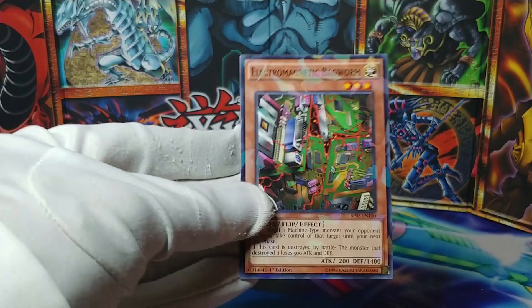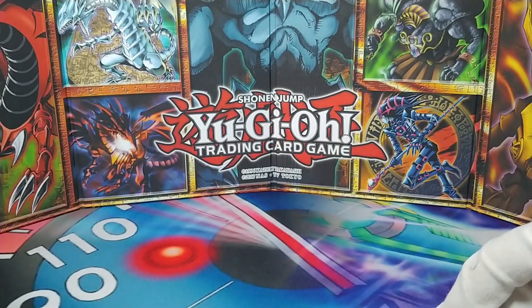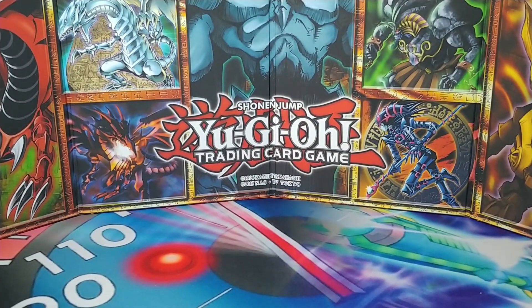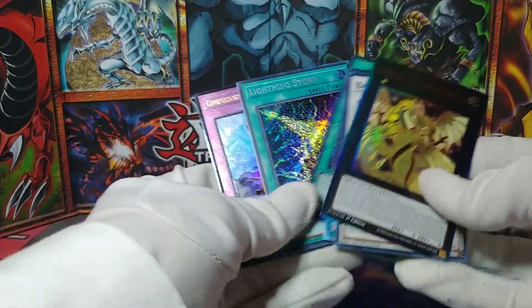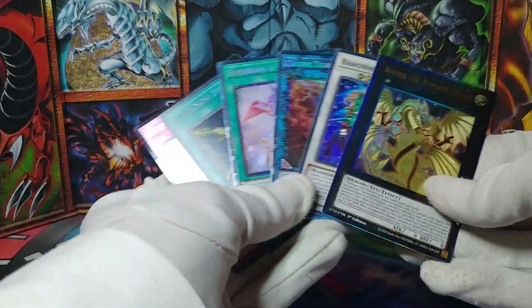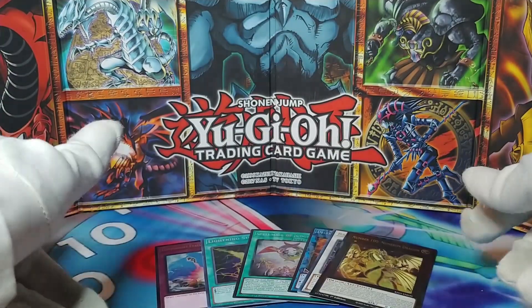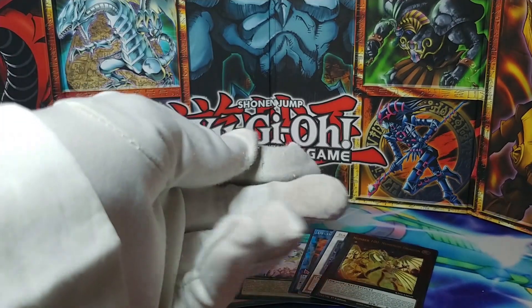It is an Electromagnetic Bagworm — oh, wild, just wild! Well, there you go. Those are the cool cards I put aside from opening Rarity Collection. These are probably some of the highlights. I don't know, maybe shatterfoil Berserk Gorilla is secretly super valuable.